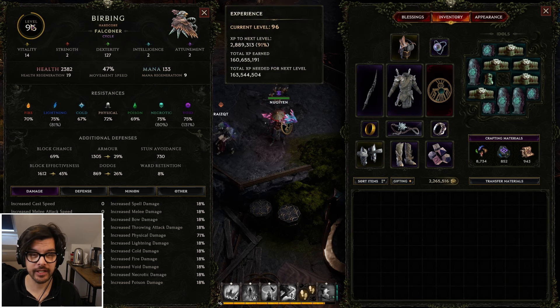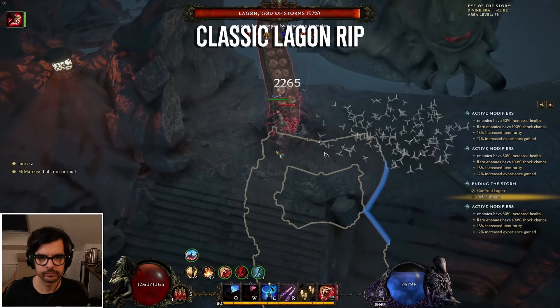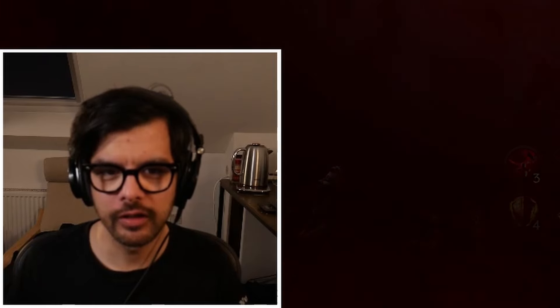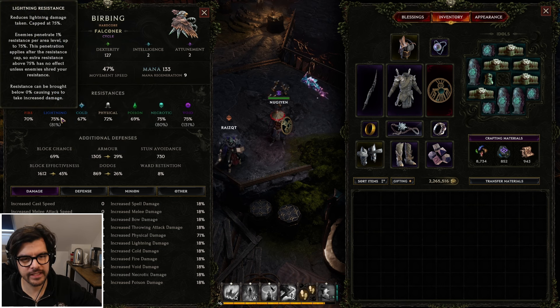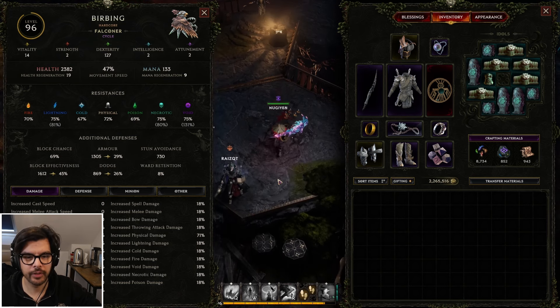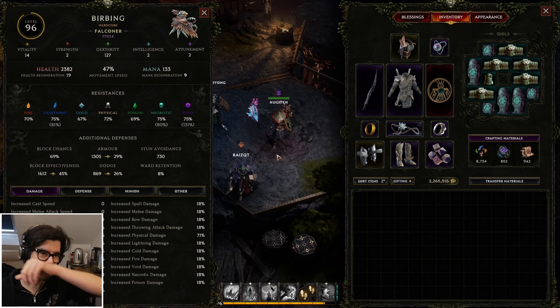We're leveling up — this is my second character. I died on my first one, which was a bleed character. I went to lagoon and now he is lagoon, so that was unfortunate. I decided to do a hit-based build, and the main reason was there's a variation where we can do 100% crit, which I'll show you a little later. First, let me show you what I have right now on my current build.